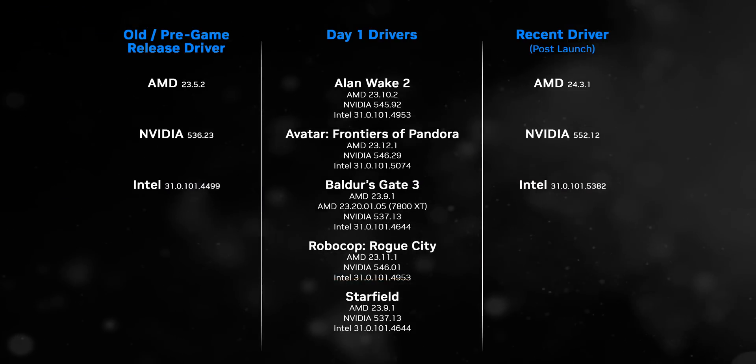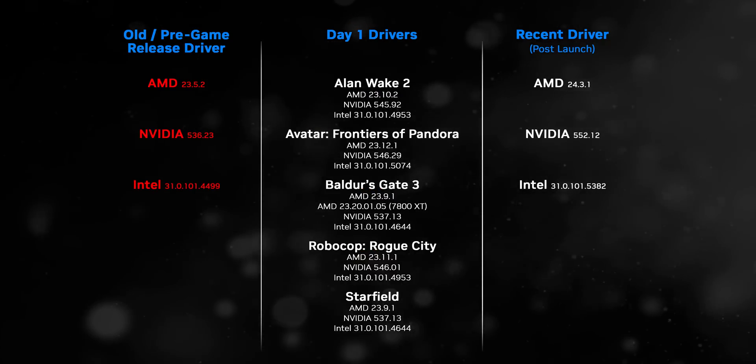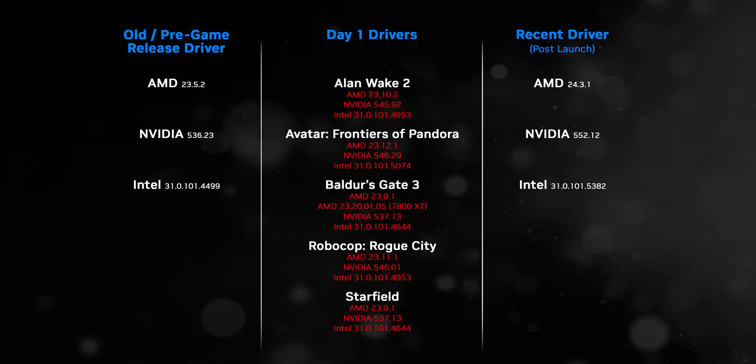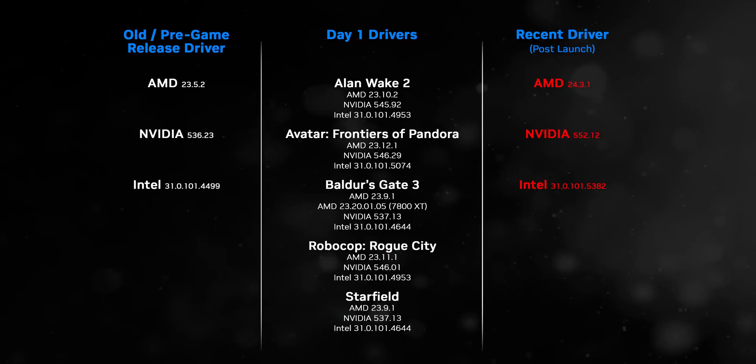So what this shows is that game updates can have a massive impact on framerates — they can give you a great uplift, break a completely fine game, or do nothing at all. The next step is graphics drivers, because the popular narrative is that over time, drivers will improve overall performance in a given game. To investigate, we used the same five games and tested in three distinct situations: first with a months-old driver to replicate playing a newly released title on unoptimized drivers, then with the latest day-one optimized drivers from each manufacturer, and finally a few months later with all game and GPU updates rolled out.